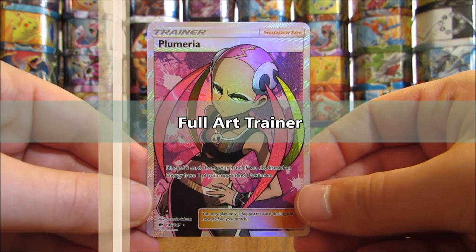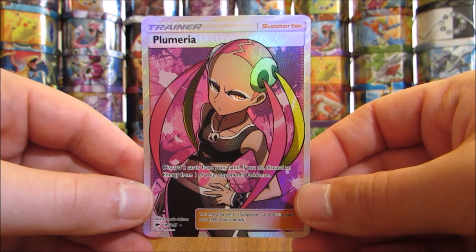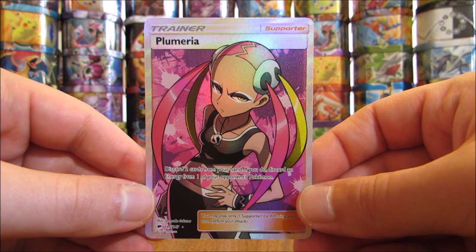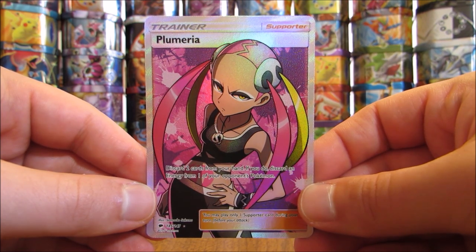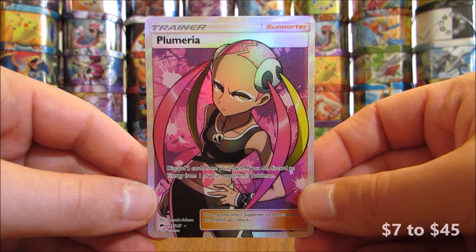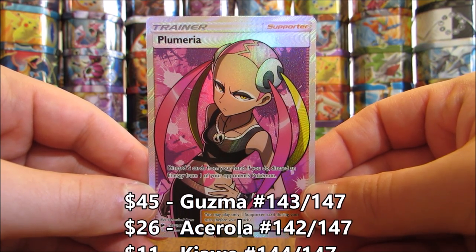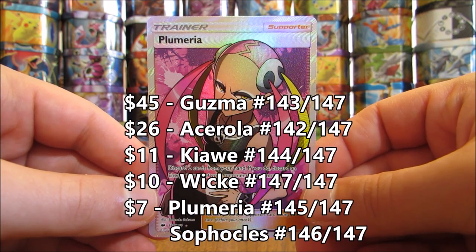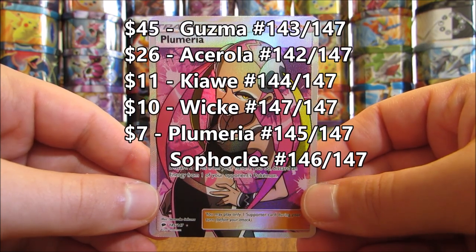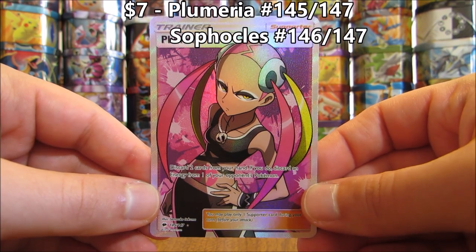Full Art Trainer cards are next. There are six different Full Art Trainer cards in this set, averaging one per booster box, ranging in value from seven to forty-five dollars. Guzma is the most valuable Full Art Trainer at forty-five dollars. Acerola is worth twenty-six. Kiawe is worth eleven. Wicke is worth ten. Both Plumeria and Sophocles are worth seven dollars each.